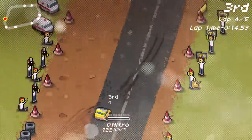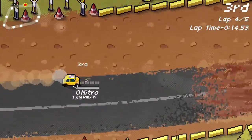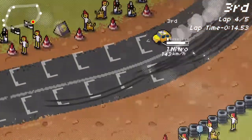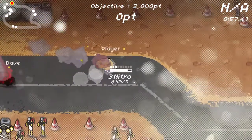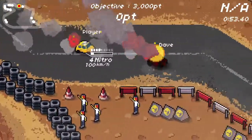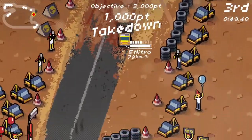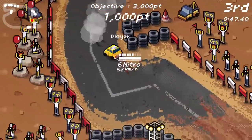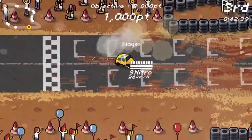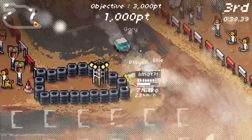The game prides itself on a few features. The first one is that you are always auto-accelerating — there is no brake, you will always be accelerating. The issue with that is that you can't brake, so you can't go around corners effectively. The way you handle that is through the game's drifting mechanic, which gains you nitro so you can boost out of the corner and get back up to full speed on the straights.